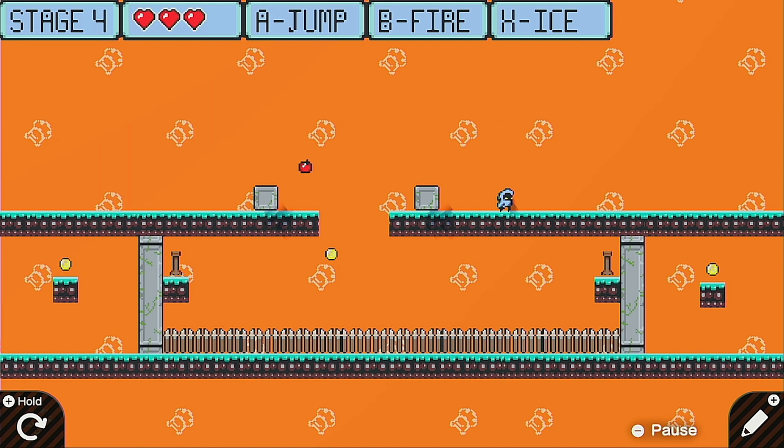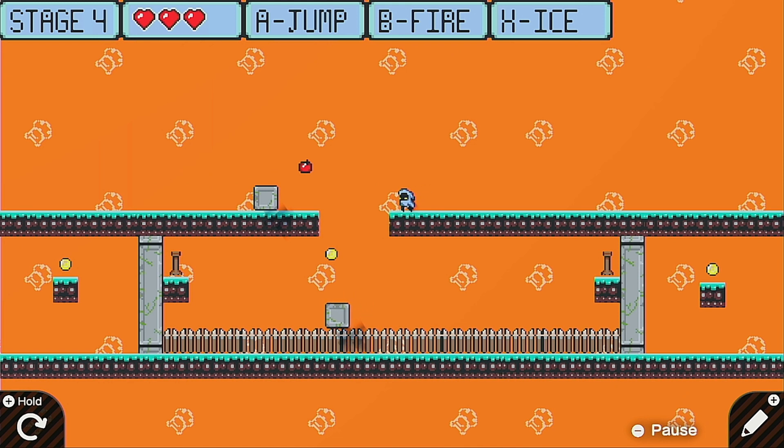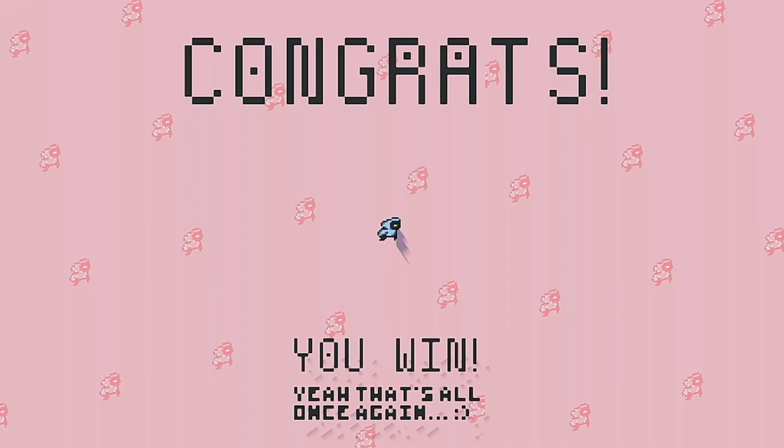Stage four — looks like we can push this block down. Maybe grab this heart and keep the other block up there just in case. If you fall into the spikes you're pretty much done. Let's push this guy over as a safety net for the jump. That's the much safer route — high risk, high reward. Stage five — woohoo! We beat Gossamer's Adventures! Will there be another one? Maybe in the future. That was awesome.